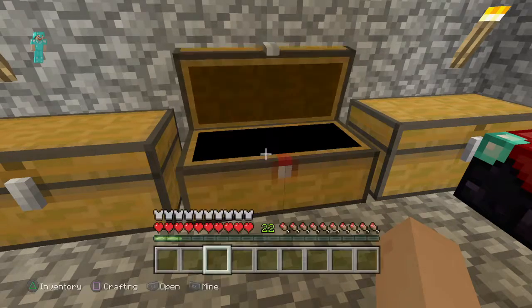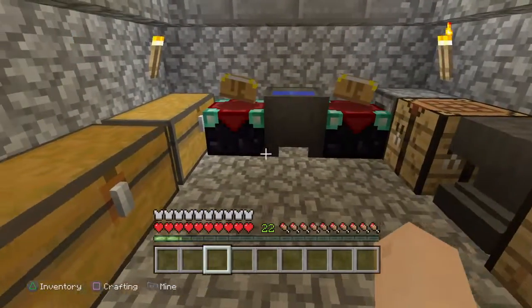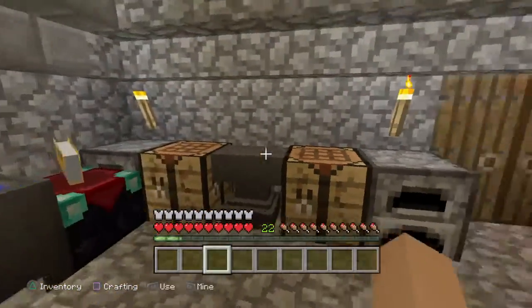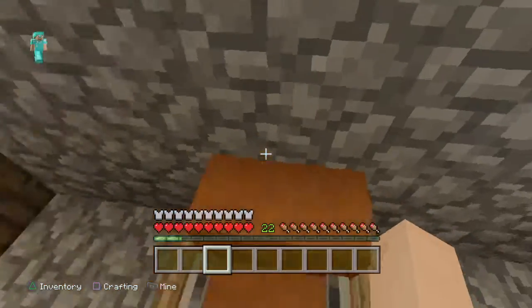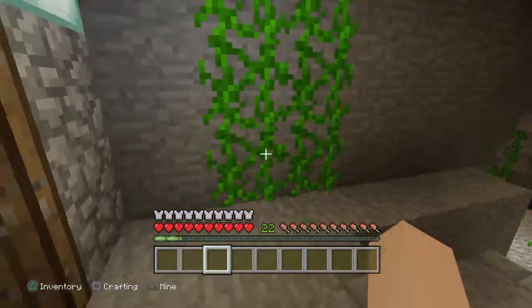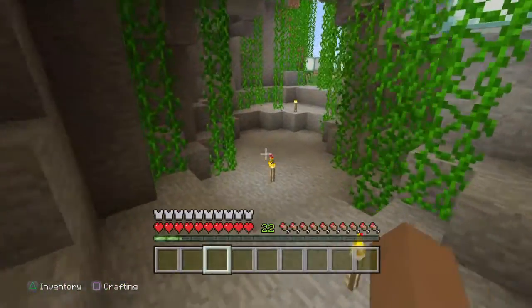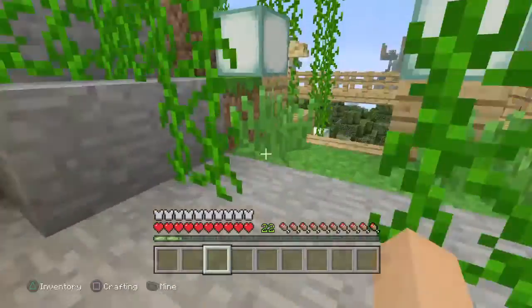Got plenty of glass, we got a few diamond swords, we got a few enchantment tables, a brewing stand, and even a little inner chest. We got a little chair we can sit in, and you can see the little upgrade up here.